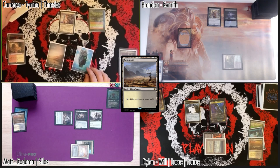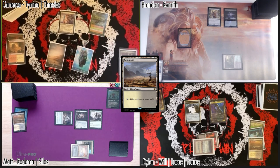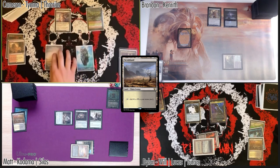Untap, upkeep, draw — Carpet of Flowers trigger, whoever wants to be the target can call dibs. Dylan, don't you want to play around Brainstorm? Good call. Okay, I guess I'll target Dylan.